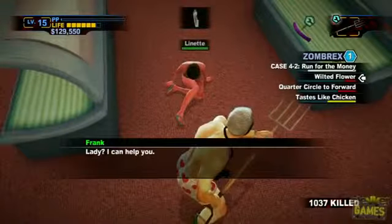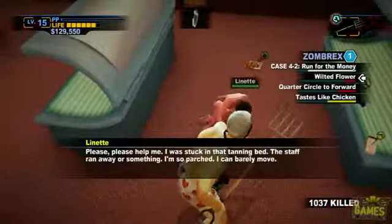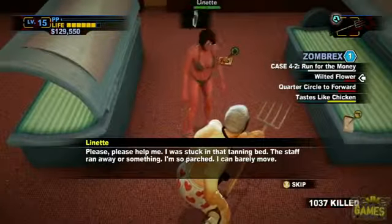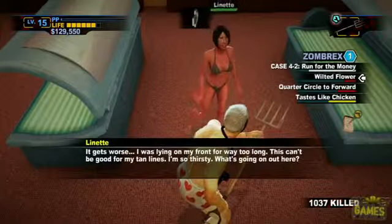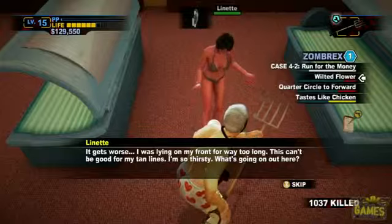So basically, once you get the Wilted Flower side mission, you go and you find this girl Lynette, who's been stuck in a tanning bed, and in order to get her to come with you, you need to get her a drink.